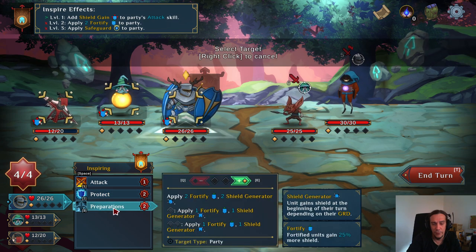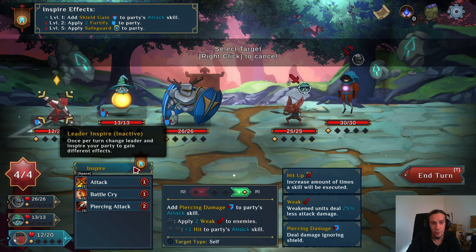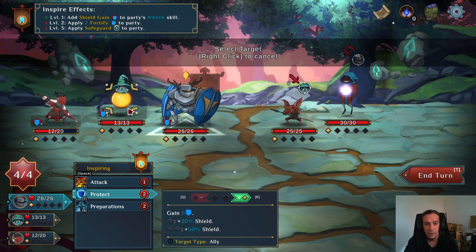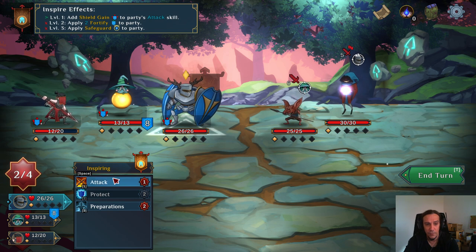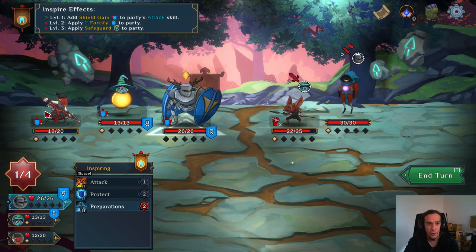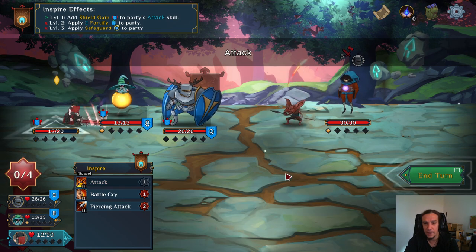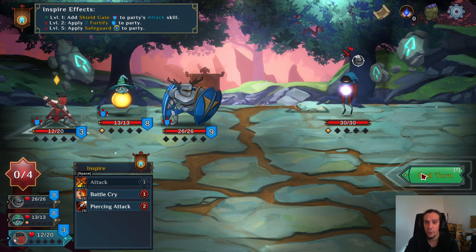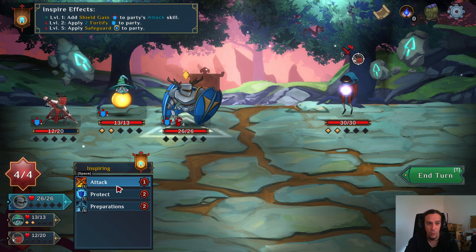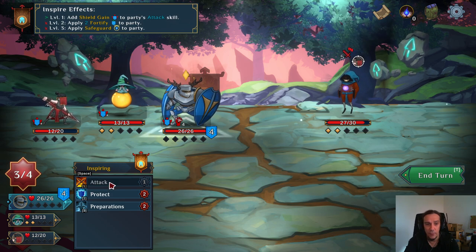There's a spread on these attacks. Apply fortify. This is the first time I don't think I'll be able to avoid damage completely, so let's protect our mage — his HP are the most valuable to protect. We're going to apply punishment on this enemy, then execute the attack an additional time, which deals a lot more damage. I actually managed to avoid all the damage by killing the enemy. The punishment is pretty strong.